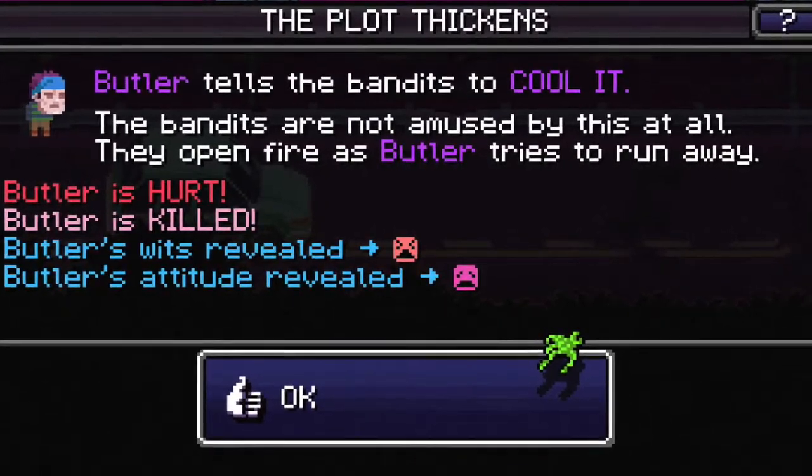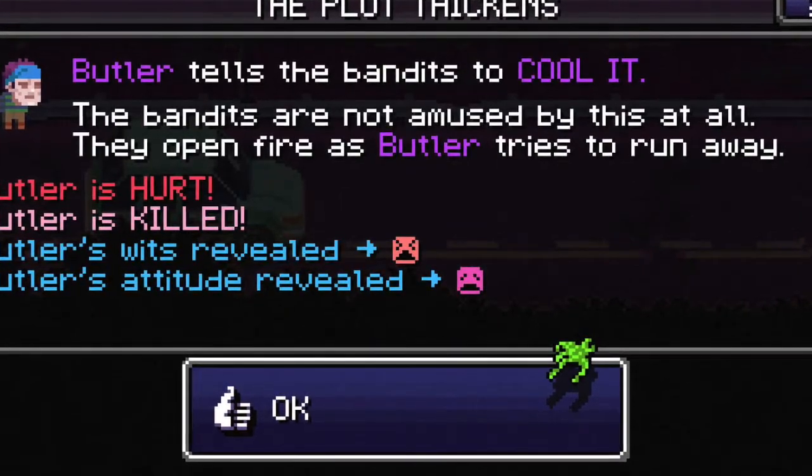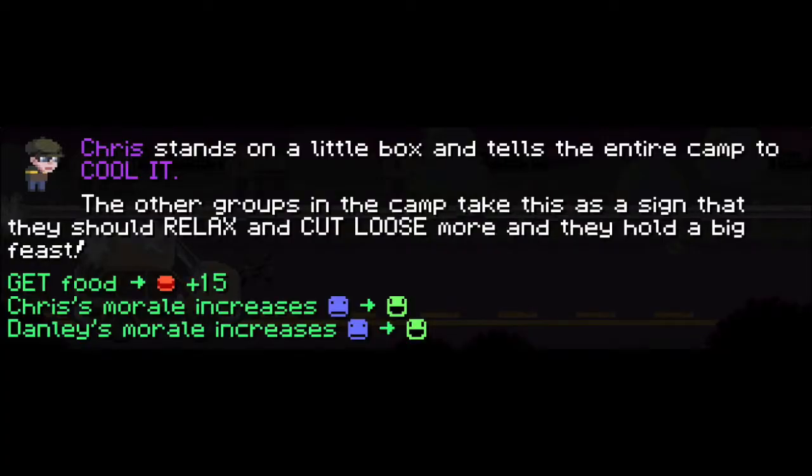Choosing the Cool It option will always yield horrible results compared to a normal negative response. However, doing it enough times will cause it to have three exclamation marks, which only yields great rewards and can even recruit characters that aren't normally obtainable.